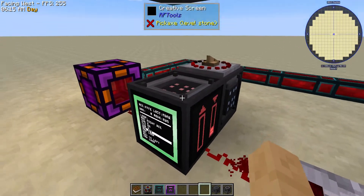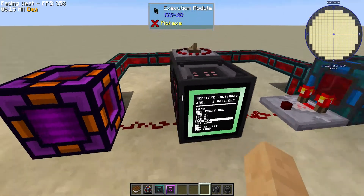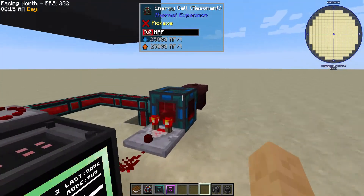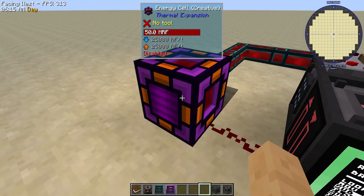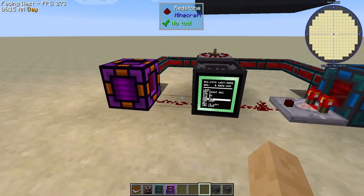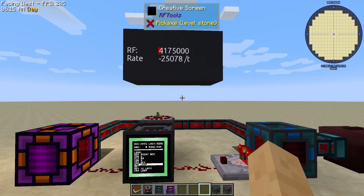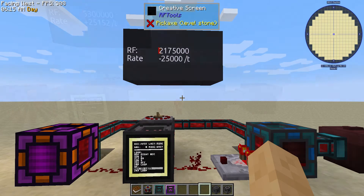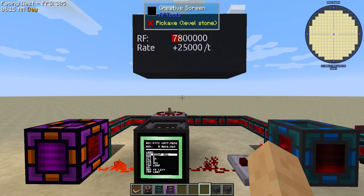So anyway, we've just got a casing here with two redstone modules — one on this side receiving the signal from the energy cell, and this one running the output to our power source. We're doing the same type of latching as before in the last video, where we turn it on when it hits a low threshold and turn it off when it hits a high threshold.